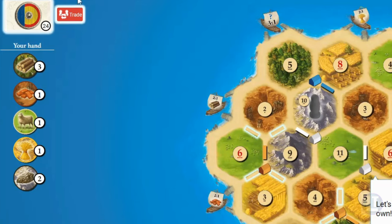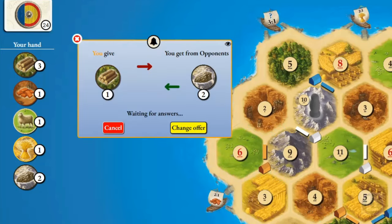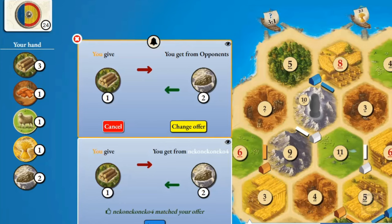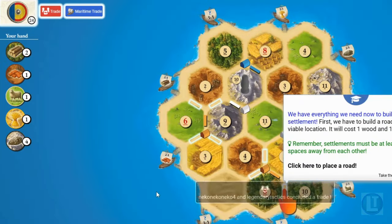We try a different trade, offering one wood for two ore. You click on what you want to give, click on the ones you want to receive, and propose the deal. We get an answer that the player accepted the trade. Now we can do some building.